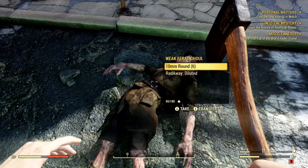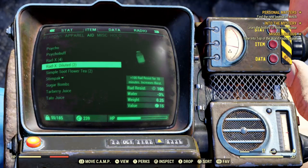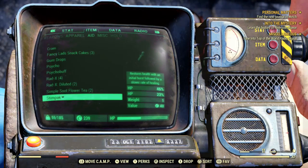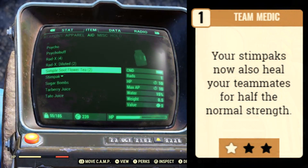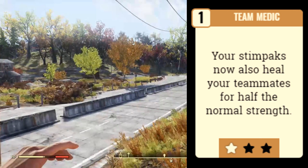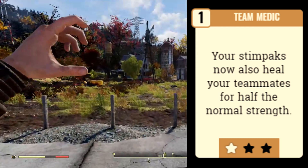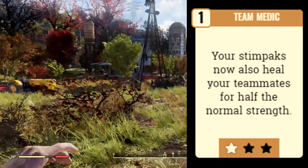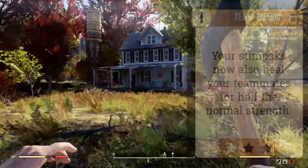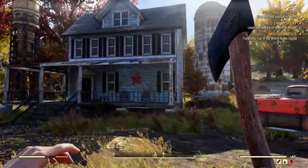Unless you're me and you're just a crazy psychopath who takes on everybody! But if you are not adventuring alone, Charisma is still one of the most useful stats in the whole game, especially for player versus player. For example, we have the Medic perk card, and at max rank 3, it will make your stimpaks also heal your teammates at the same time. So imagine if all four of you have this on your team - every single time one of you takes a stimpak, everybody gets healed for the same amount. It's the most abusable and broken perk card in the game if you know what you're doing.